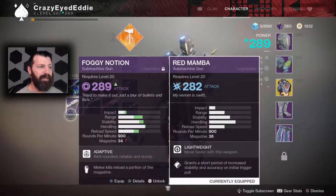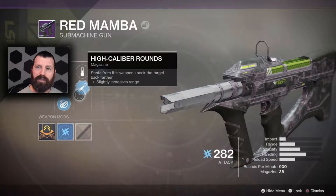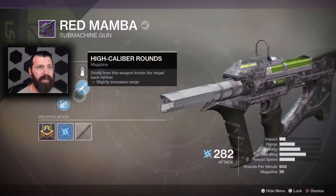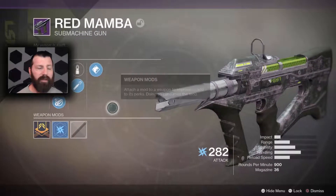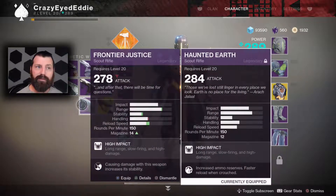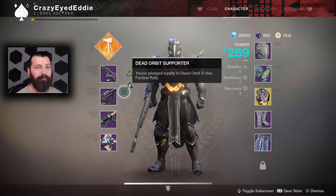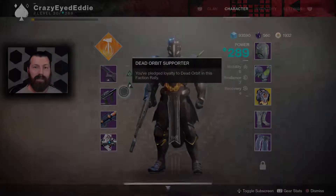Compared to the Foggy Notion, the Foggy Notion is actually better in every respect, but this Red Mamba does have High Cal rounds on it, so we're going to see if the vice foundry works well with High Cal rounds. I feel like it will, but we've got to try it out. The Haunted Earth is pretty much a Frontier Justice — almost basically identical except for a few tweaks and slightly different perks. Let's hop into the Crucible and see how it works out.